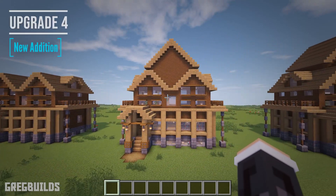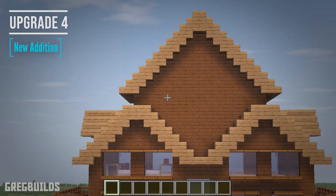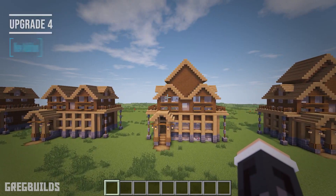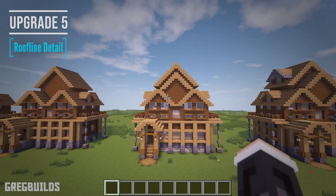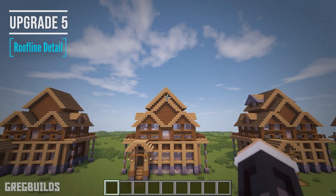Upgrade 4. This upgrade to the woodland mansion is the new upper addition, and this new upper addition will bring the mansion 4 floors above the ground — that'll be 5 floors total if you count the basement. Next, I added an additional roofline under the new addition we just installed previously, and I extended the spruce walls out a couple of blocks as well.